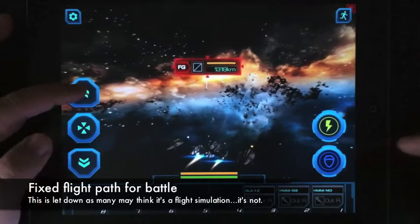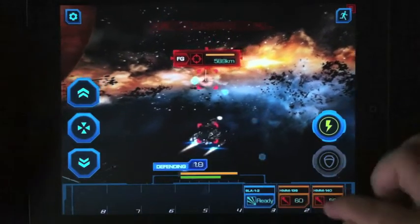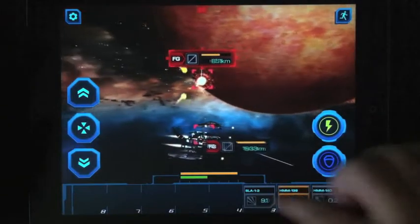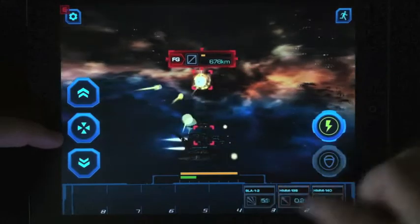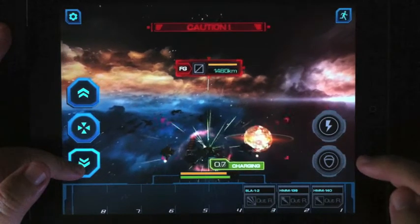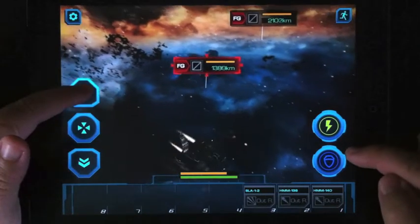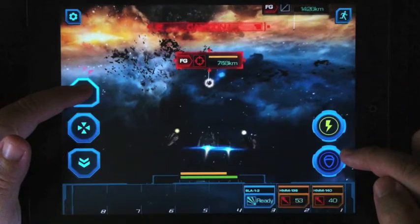When you encounter the enemy, you can see that the battle system is not a free-roaming battle system. I'm actually clicking on the missiles and the lasers while I'm in range, and it uses up the energy bar at the bottom. You can see it's actually charging right now.